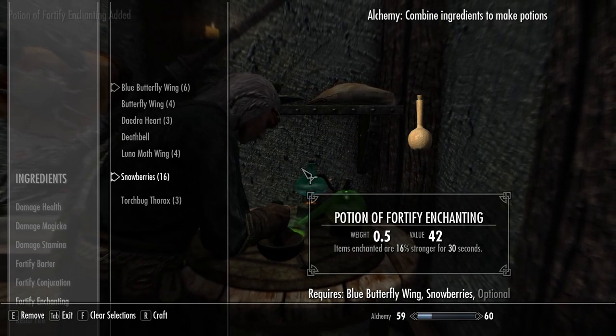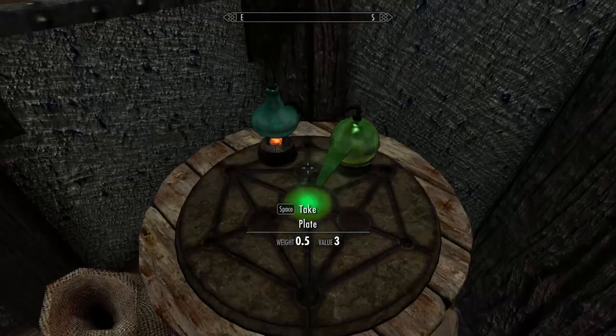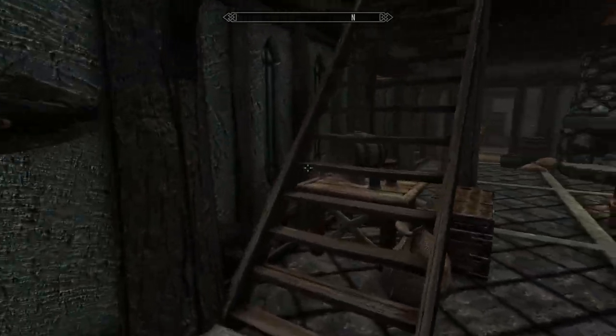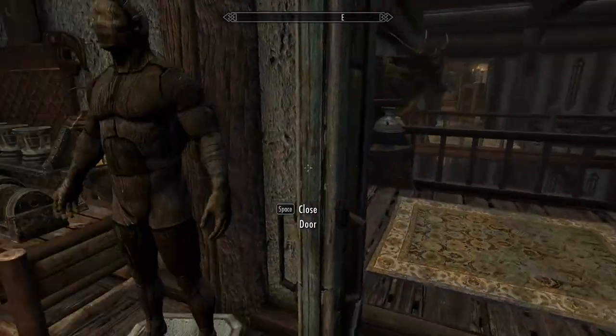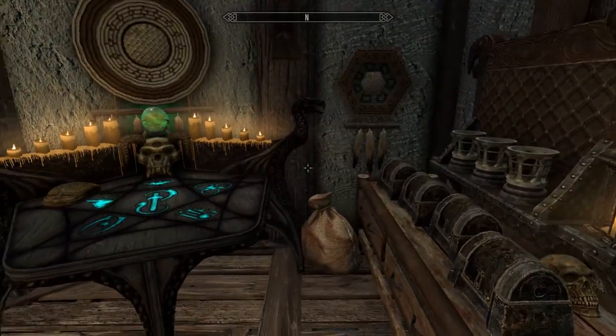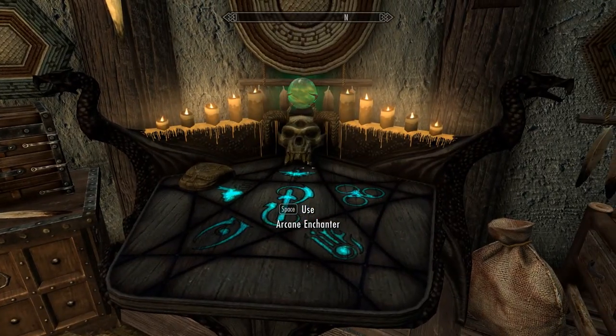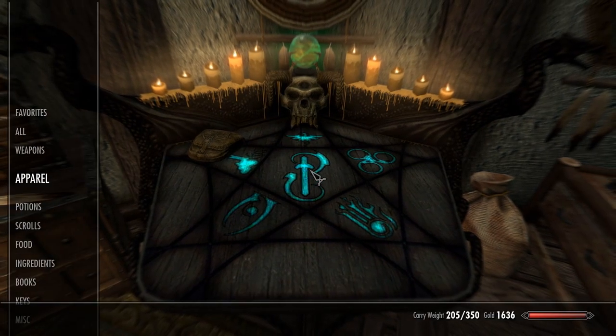There will be further space to improve my enchantments even further because my alchemy skill isn't maxed out yet. So if I max out my alchemy skill, I can create even more powerful enchantments. Anyways, I forgot that I hadn't covered the Arcane Enchanter yet. So - Arcane Enchanter. It's time for me to start replacing my gear.